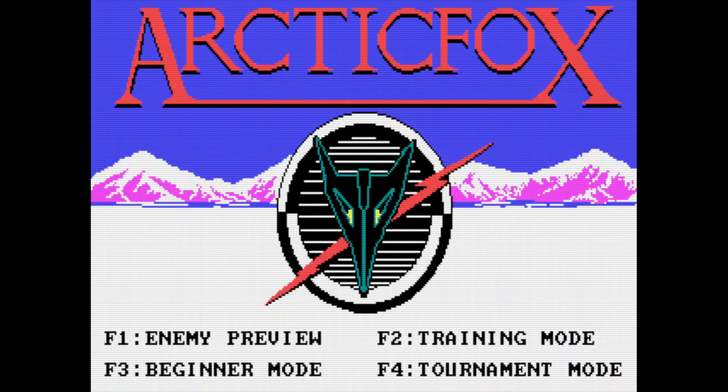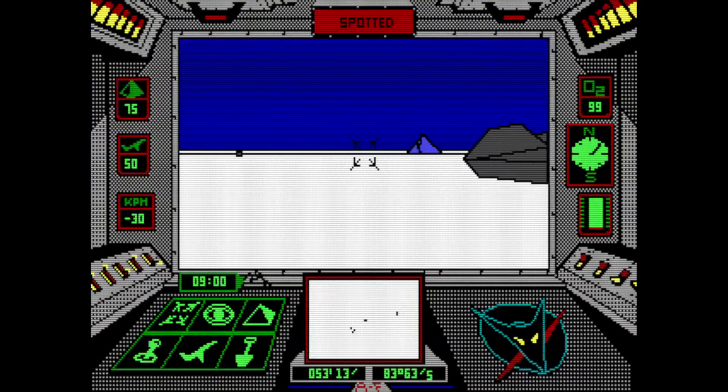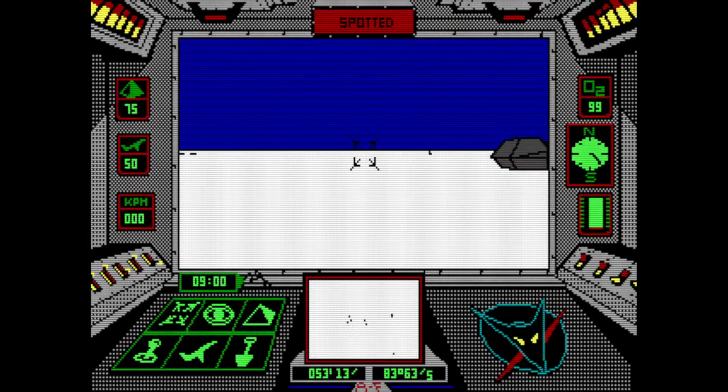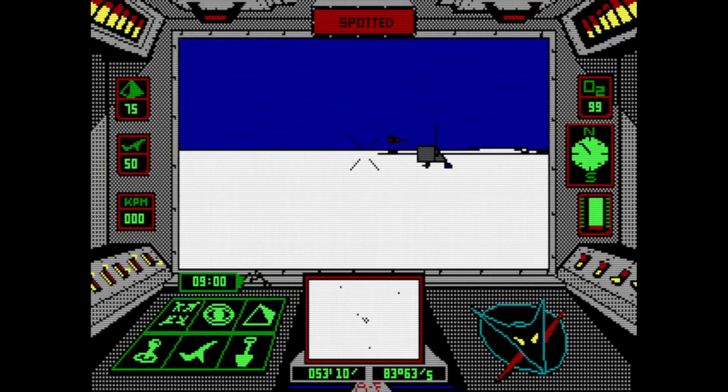I'm going to press F2 for training mode — and there we are, people are already shooting at me. I'm shooting back with spacebar. You can drive with the cursor keys. That's our heavy tank — okay, gotcha. We can drive backwards, and there is a way... I knew you were there. Apparently, okay, so shooting...